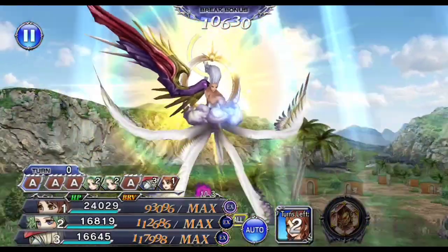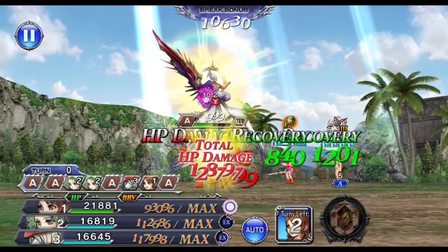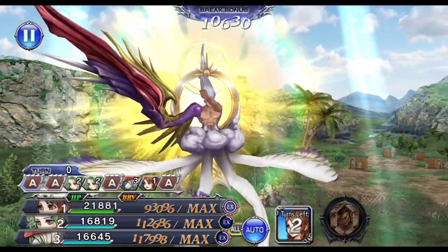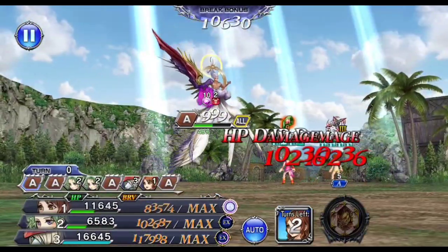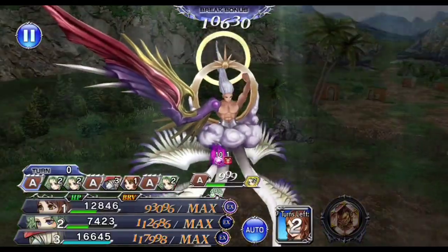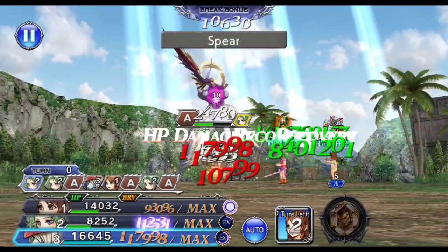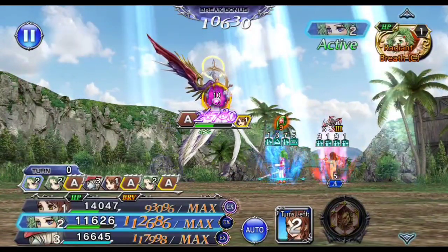At 49%, Saver Sephiroth will get another 3 turns in a row — typically Pale Horse, Heartless Angel, and the Shadow Flare attack. At this point there is no damage mitigation in place, so Pale Horse and Heartless Angel will hurt, but even if it does full damage you should be able to survive because Freya is actually evading that attack.